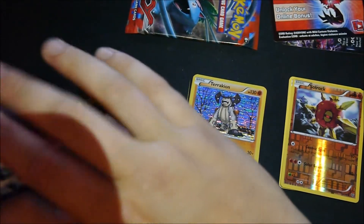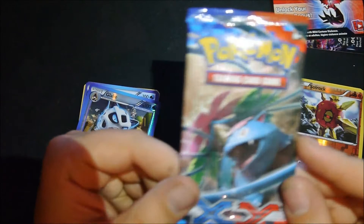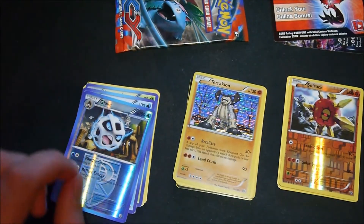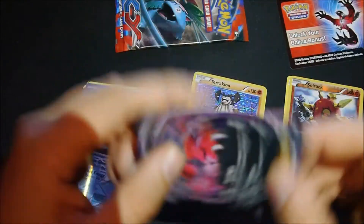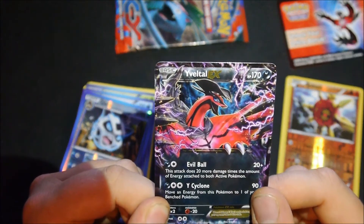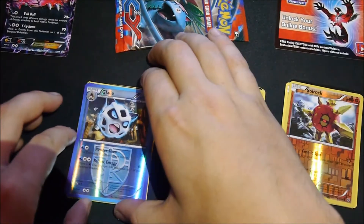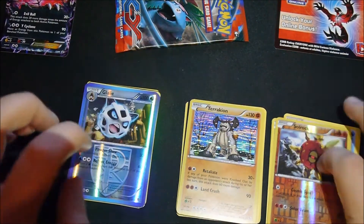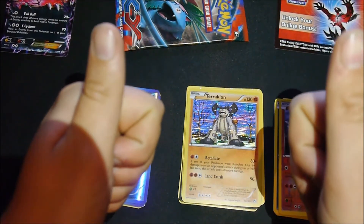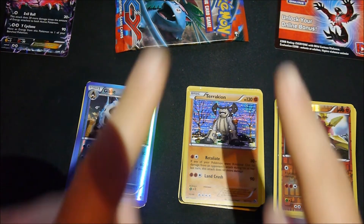There you have it guys, that's those three packs. This one I'm not going to open - this is going to go in the whole tin giveaway. So let's quickly go through them again: that's what you get from the pack, you can see the Vittle, the bonus card, and these three booster packs. There you have it guys - same rules, rules will be in the description. Thanks for watching guys and don't forget to subscribe.